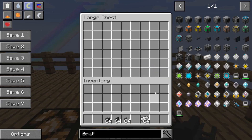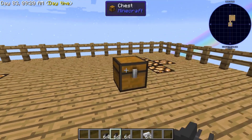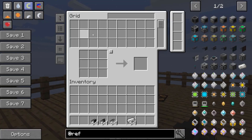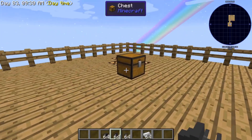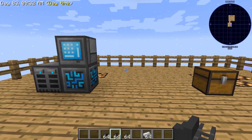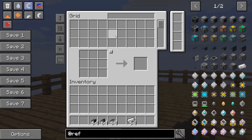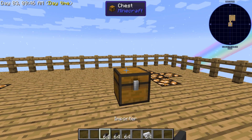We'll grab ourselves a stack of iron just to show how it works. I've already set down a regular chest — it's empty — and my refined storage is empty as well. When you right click on either of these items, it opens them up. When attaching any item such as an importer, exporter, or transfer nodes to something that has an interface, you have to hold shift to be able to place the item.